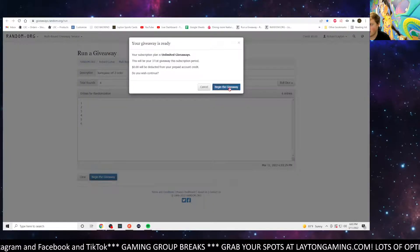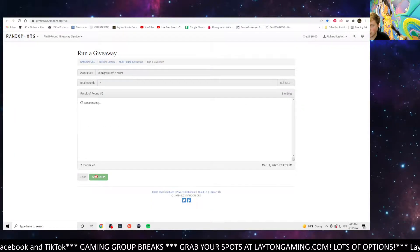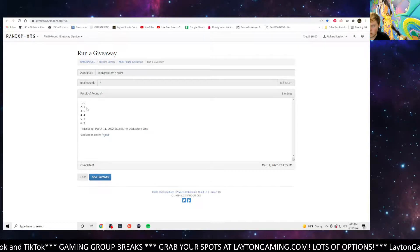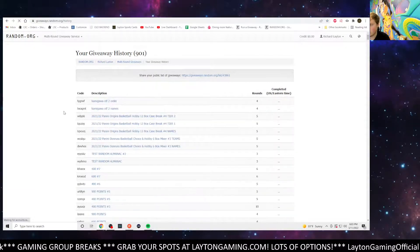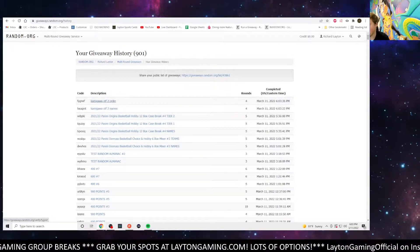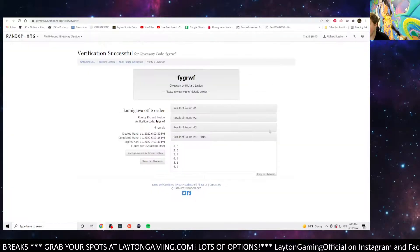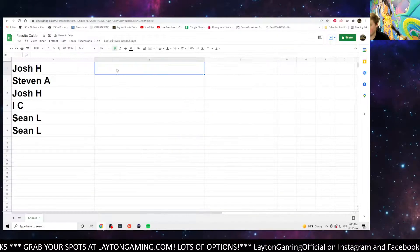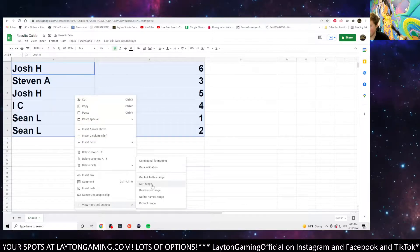Here we go. Good luck, Neon Hunting. That's one, two, three, and four. That will be six at the top, two at the bottom. Let me grab these — names, order. Looks like Sean is going to be up first here to start the night. Looking at these results, let me go ahead and get these sorted so you can read them a little bit more clearly.